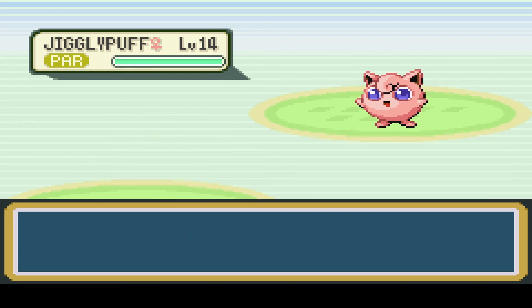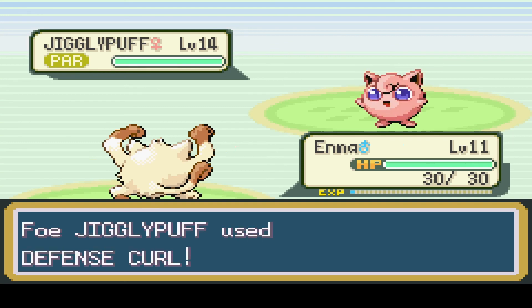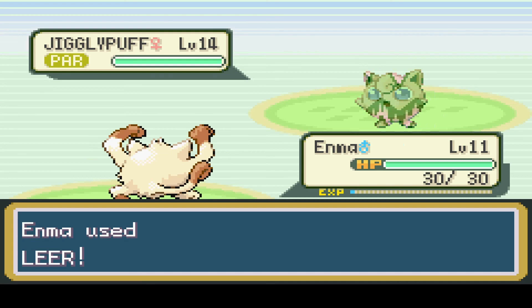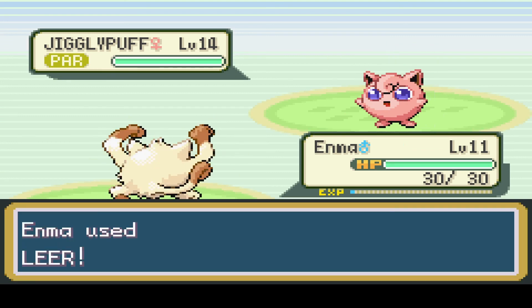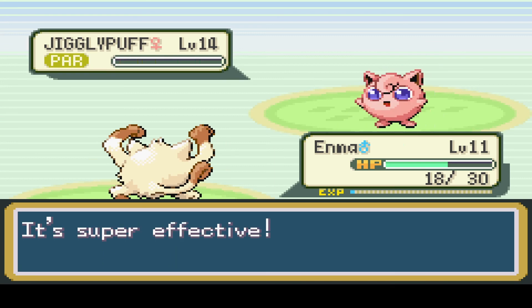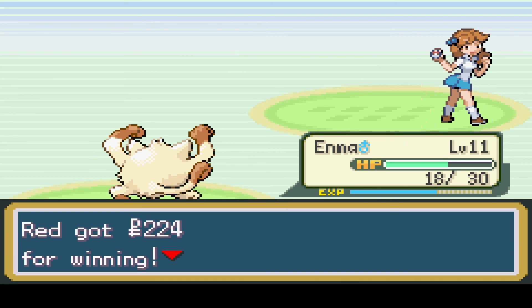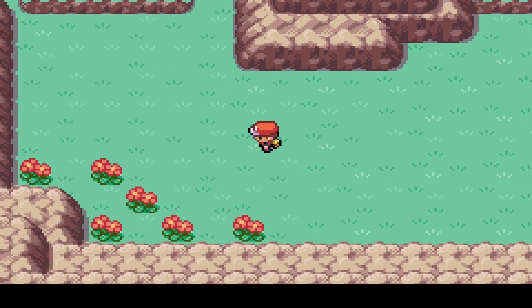And Pikachu is finally down. Alright, Enma, you're up. Jigglypuff is a bit tanky, so I'm going to use Leer and lower its defense. You son of a gun - it's going to be like that, huh? Well, I bet you won't do it twice in a row. You're paralyzed. I'm going to Leer at you one more time. Hopefully you won't use Defense Curl. Okay good. That did a lot of damage. Use Karate Chop - thank you! I was hoping that one-shot Jigglypuff, because it has an ability that makes the Pokémon infatuated, which makes it a lot harder to attack.